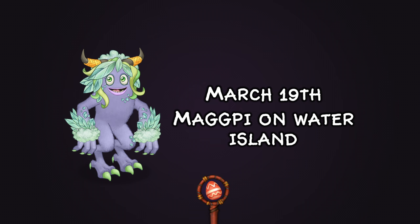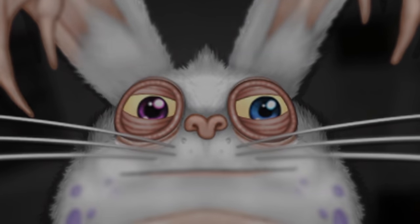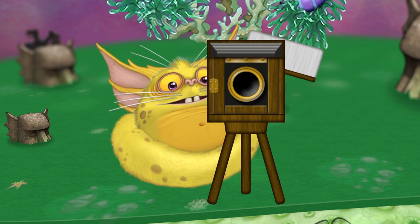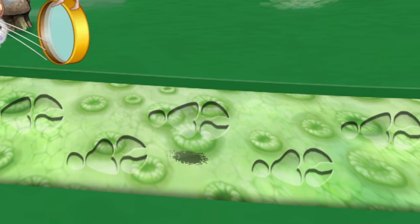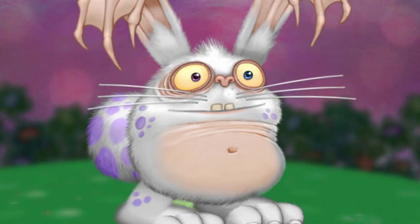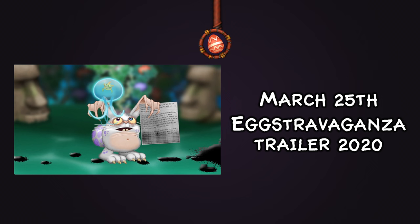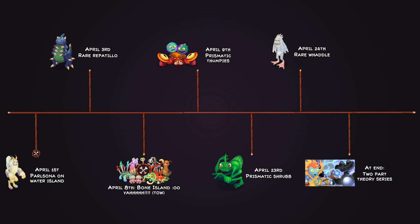On March 25th we got the Eggstravaganza trailer for 2020 — my favourite trailer throughout the whole year. In this trailer we got teasers for Paul Sona releasing on Water Island, the Global Lagoon skin, and a very small hint towards what could be happening. This trailer would lead into Bone Island. On March 26th, Prismatic Turox came out — it was like a plush.